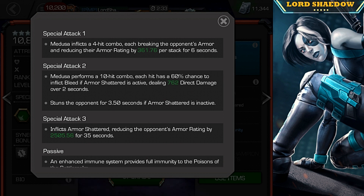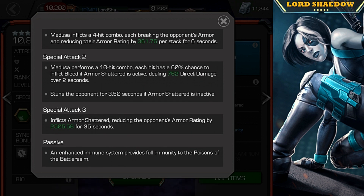Special two is a ten-hit combo — I often get caught by this thing. Each hit has a 60% chance to inflict a bleed if armor shatter is active. So if you fire off special one when she already has two armor breaks on the opponent, get that armor shatter, then build up to a special two, it's going to do a lot of damage. It will also stun the opponent if you have the armor shatter up. And the special three inflicts an armor shatter for 35 seconds — that is huge.